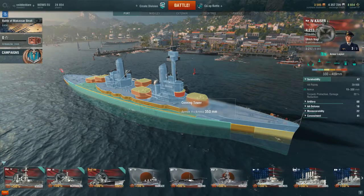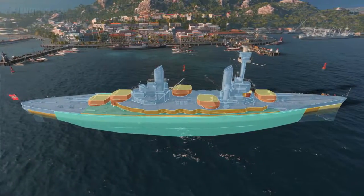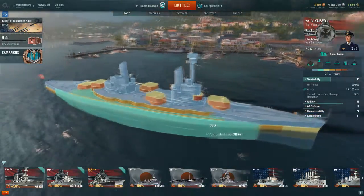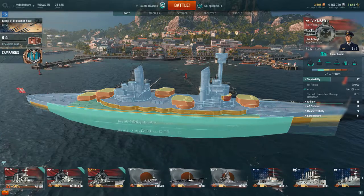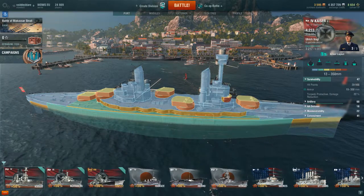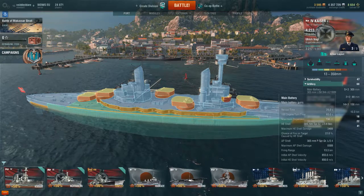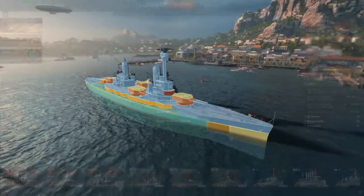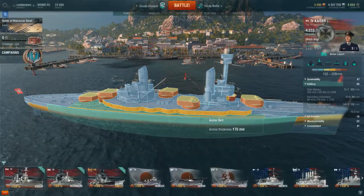We've got nice armour thickness in the conning tower as well, so hopefully only other battleships would be able to citadel us at long range. We might get some cruiser damage citadaling us at close range if they're lucky, although with these guns - five double-barrelled 305mm cannons - we should be able to make short work of any cruisers that try to get close.